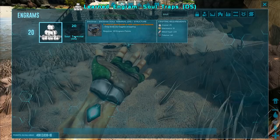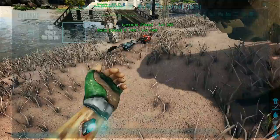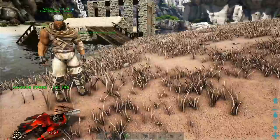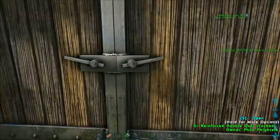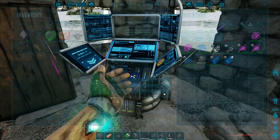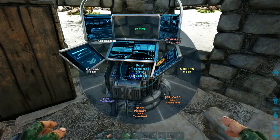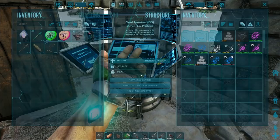Soul traps at level 20 - they have the same crafting as cryopods. And then the soul terminal. We have a soul terminal inside - yeah I want to show this off on camera really quick. There she blows! You can change it to make it look like a book. Options include unlock access, inventory, admin options, soul transfers - this is kind of cool.